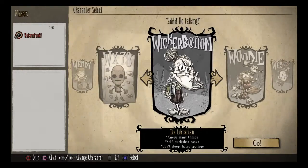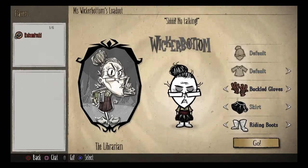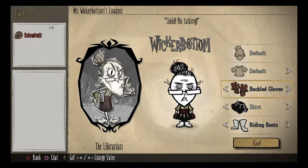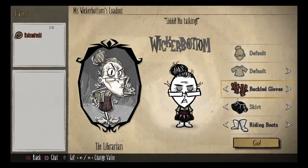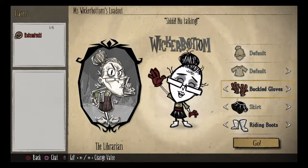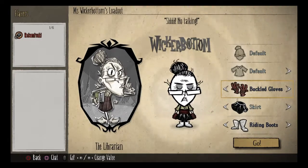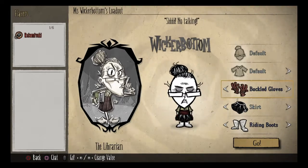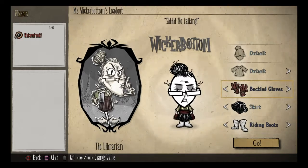Our next character is our very first transitionary character from beginners to advanced, and it's Miss Wickerbottom. Wickerbottom does not fit the beginner category or the advanced category due to her abilities, in my opinion. Her advantage is the fact that she will never have to create a science machine, as she knows all the basic science machine recipes. But she can use the science machine as an alchemy engine if she wants to, if you can't find the materials to create an alchemy engine immediately. Her other advantage is her books — the first one being Advanced Horticulture, which allows you to grow grass tufts, berry bushes, saplings, and reeds that are on screen back to life.